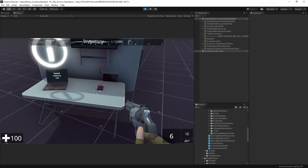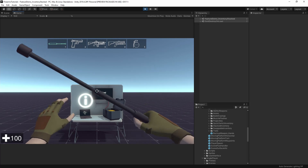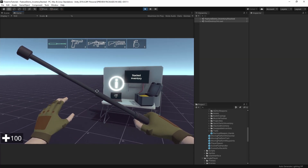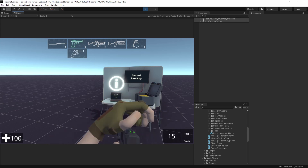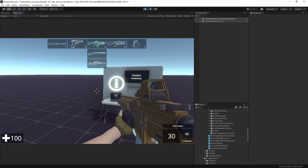Next up, we'll have a look at stacked. Stacked inventories are more like Half-Life 2, for example. You've got more guns than will fit within that 1-0 range, so you stack multiple on one button. Here we have pistols on one of them, and we have rifles or rifle-like weapons on one as well. In Half-Life, for example, you also had explosives on one and melee on one as well.